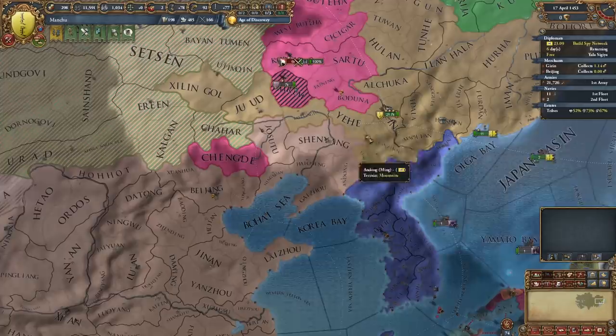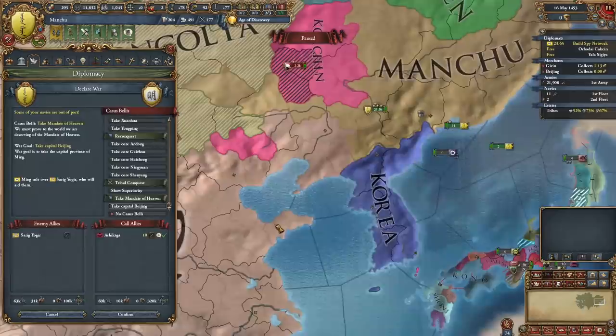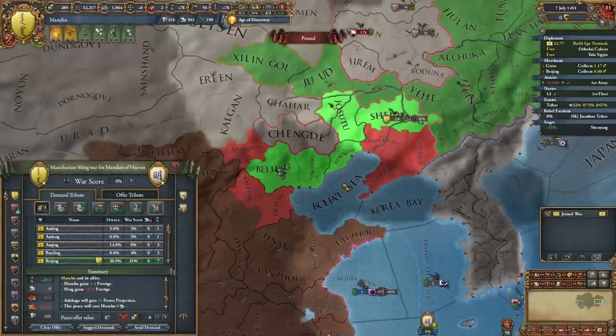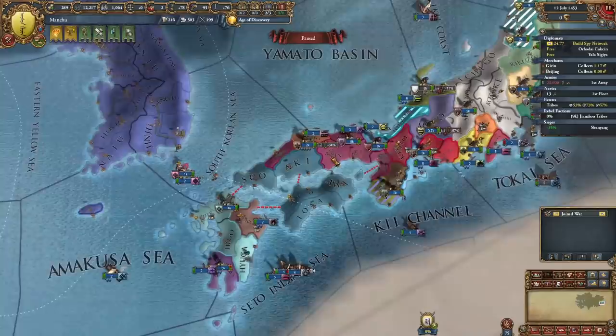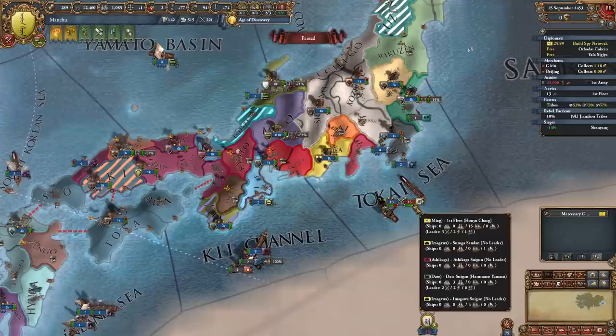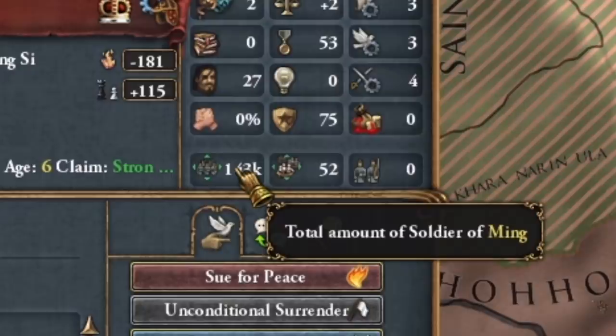Let's cancel the tributary status. We'll have to wait for the Mandate of Heaven CB — and there it is, exactly. Here's to hoping we don't lose immediately. I'm going to need these three provinces here and the Mandate of Heaven, which sort of looks like this in a peace deal. There's also a very high chance that Japan's not actually going to end up doing anything helpful for us, but I thought it would be nice to have them along for the journey. That's a lot of Ming troops.